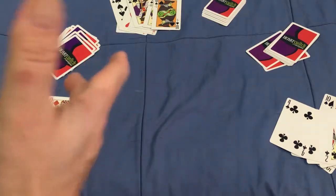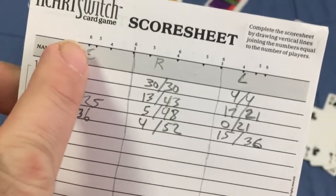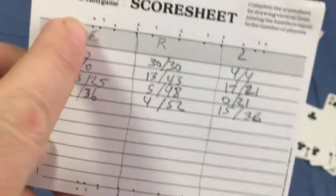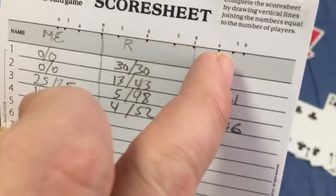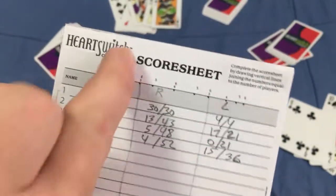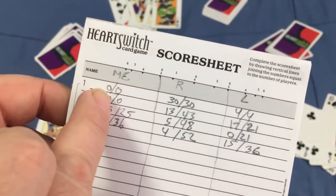At the end of a hand you're going to score the points. There is a scoresheet — it's interesting, it has numbers on it. Depending on how many players you have, you draw lines to create that many columns, and then you write down and keep track of each player's points.